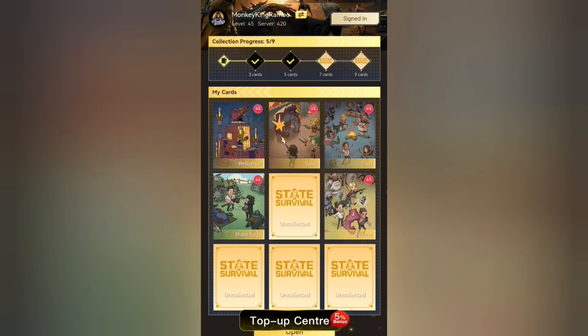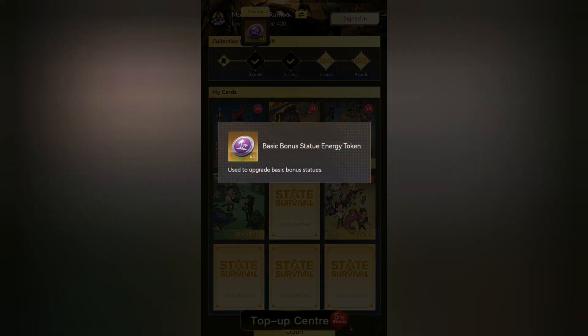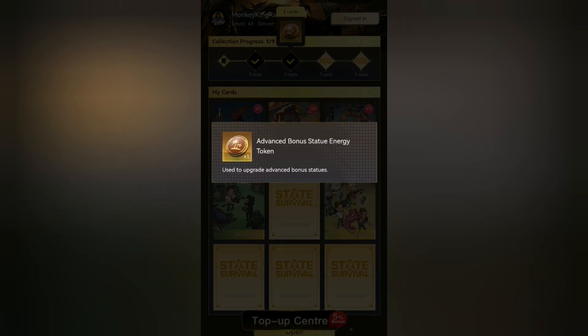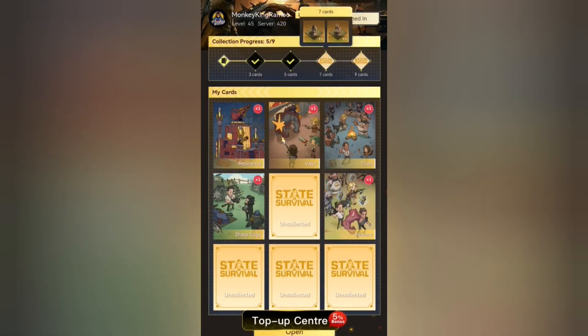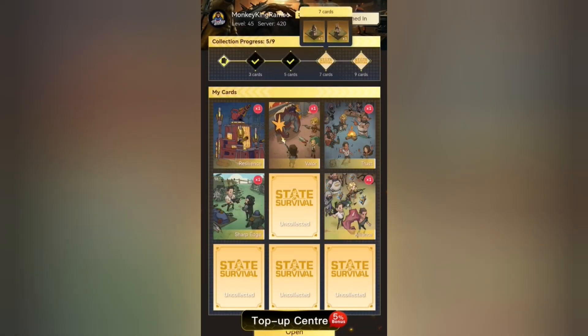If you collect 3 cards you will get this basic bonus statue energy token. If you collect 5 you will get the advanced bonus statues energy token card. And if you are able to collect 7 cards you will get those 2 statue parts also for free.